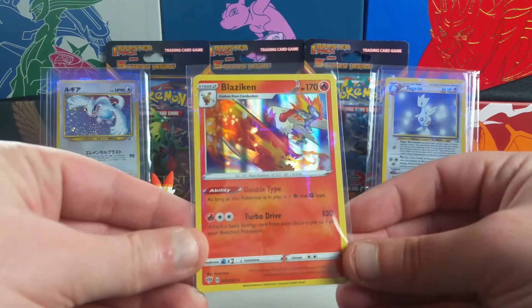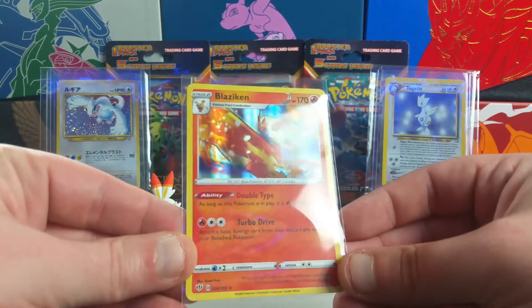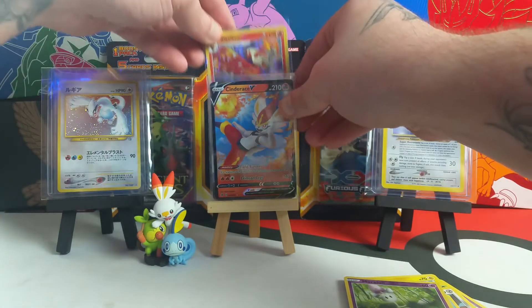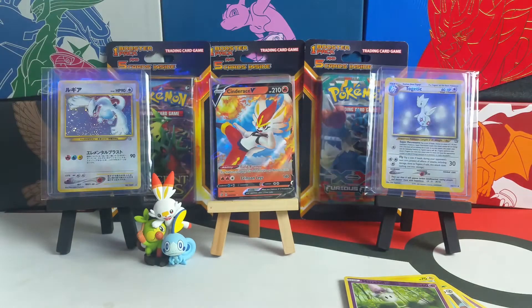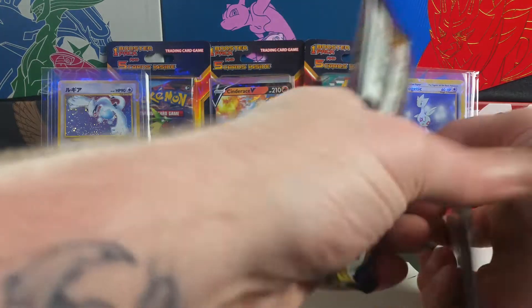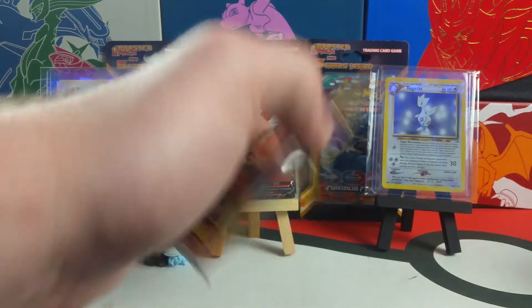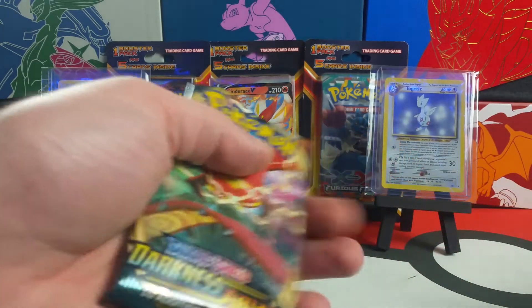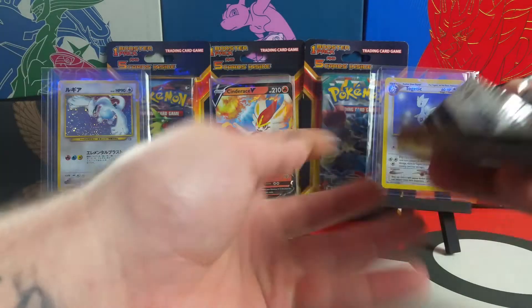The hollow Blaziken is actually really dope. I never thought they would bring Blaziken back because they didn't bring him back in Sun and Moon, so it's actually a pretty dope card. I didn't think they would bring him back. Very, very nice hollow — I do not mind pulling hollows as long as we have not pulled it before.